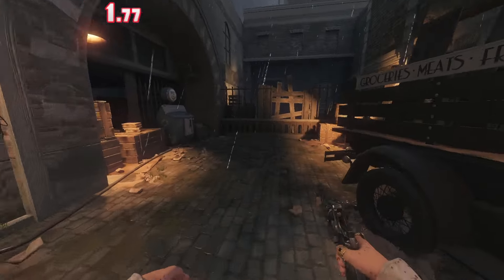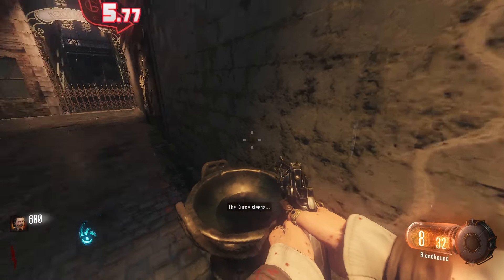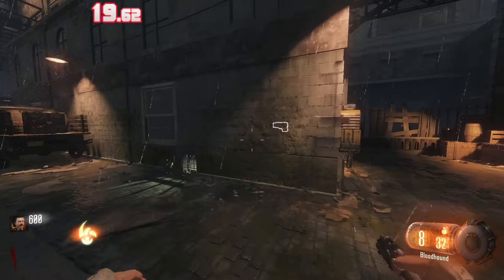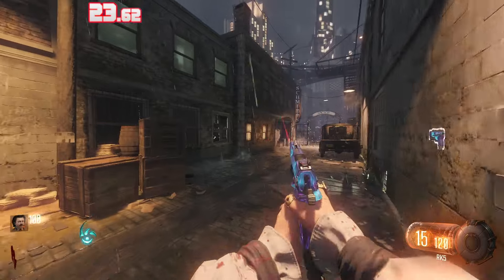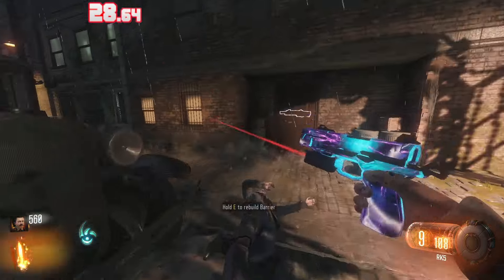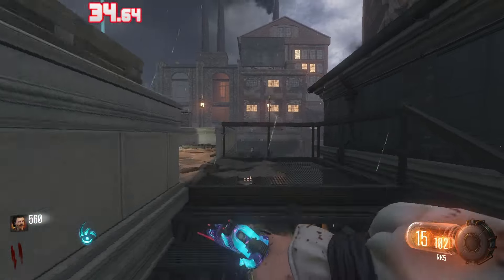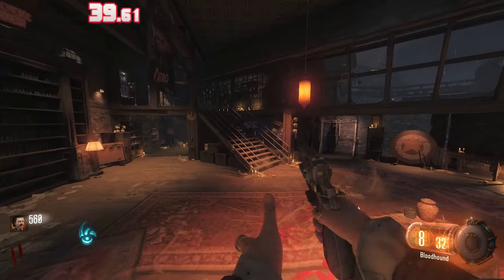Starting off with Shadows of Evil, the speedrun high round strategy is way different compared to the actual high round strategy, and it's extremely fast. You want to open up these stairs so you can go up them, and you do not want to open the spawn room door — you have to keep that closed. If you're wondering how I have the Pack-a-Punch camo from Revelations, it's just a mod that allows me to have infinite Gobblegums. It's not cheating, because I do need the infinite Gobblegums — there was no way I was doing this with Classics.